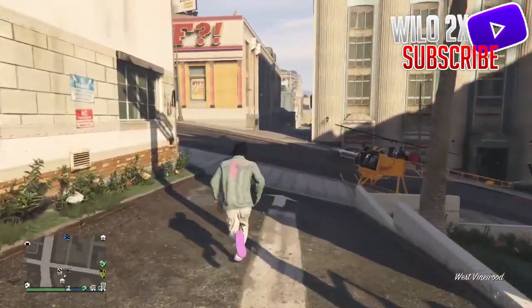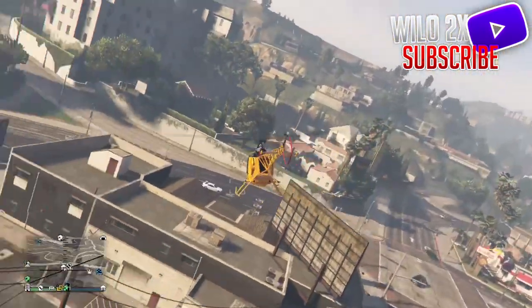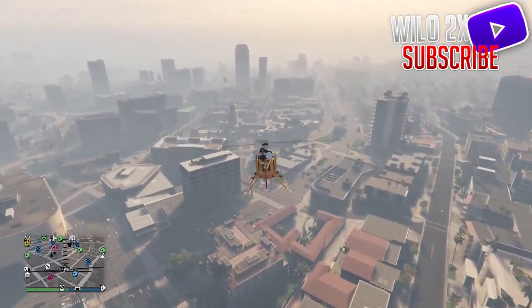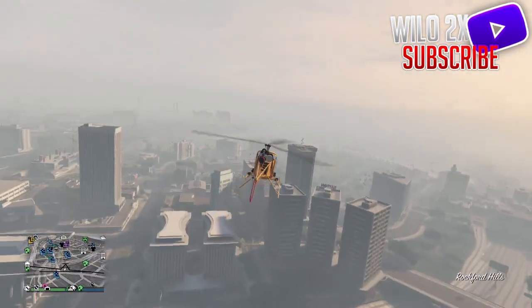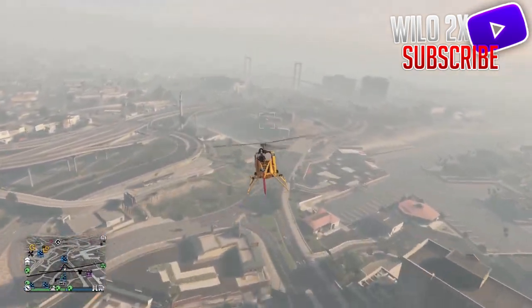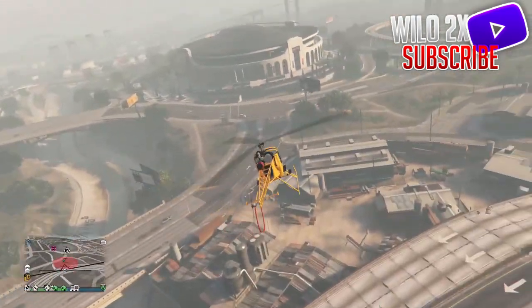Now fly all the way to your Arena War. Make sure your Arena War has the car you want to duplicate inside it. I'm going to use the Eazy Classic since it pays me 1.7 million. Also — I forgot to mention — make sure you have an MOC with personal vehicle storage. You'll also need a sacrificial car sitting in one of your garages, a car you don't mind losing in order to duplicate the Eazy Classic.